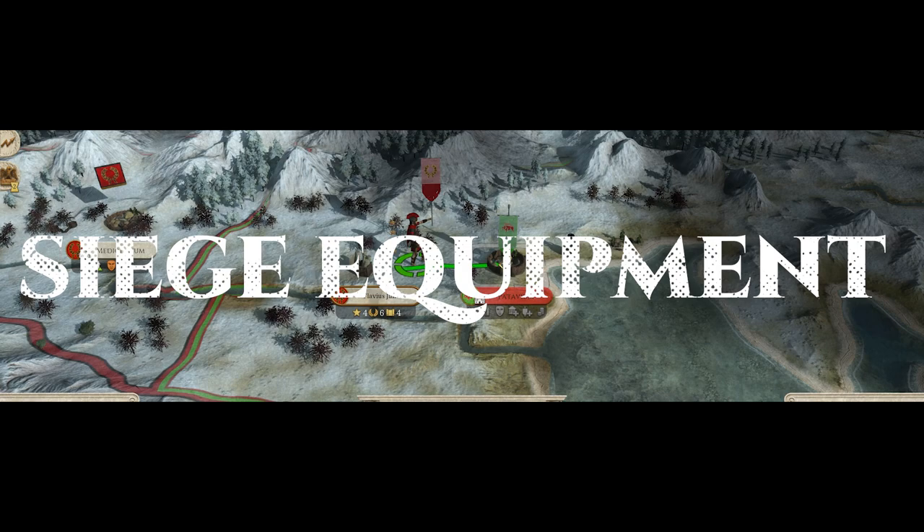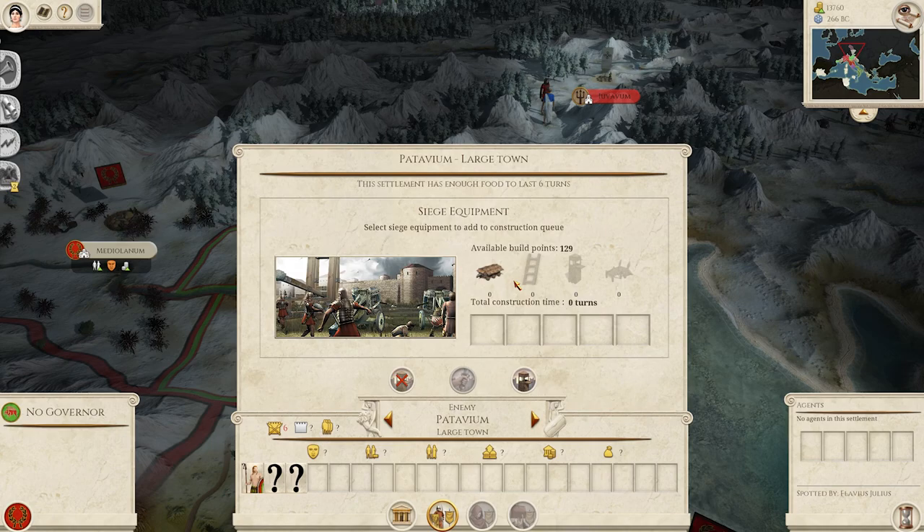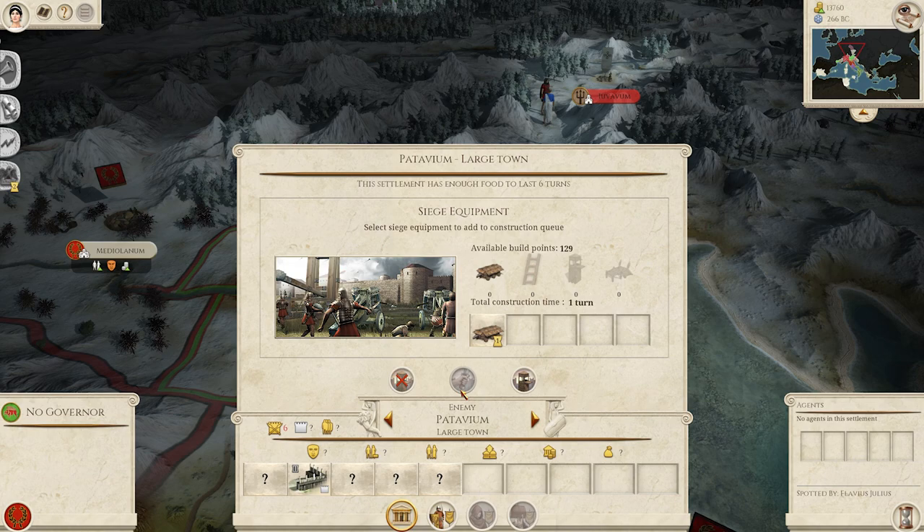Back in the day, you couldn't hack down a gate with a sword and a can-do attitude. If the settlement has a wall, which you can see in this screen, you'll need to build siege equipment before you can even attempt an attack.